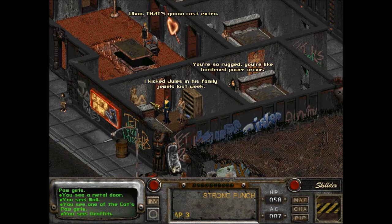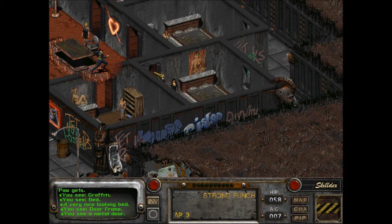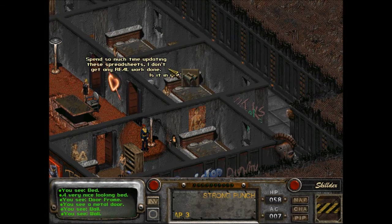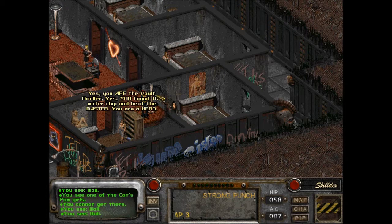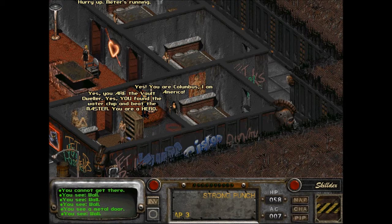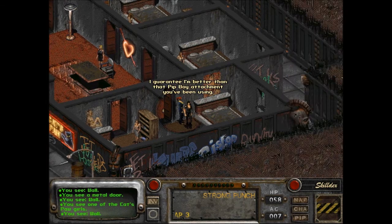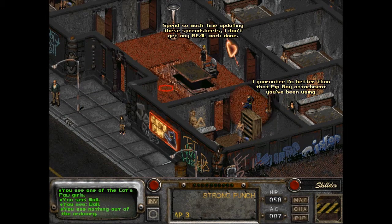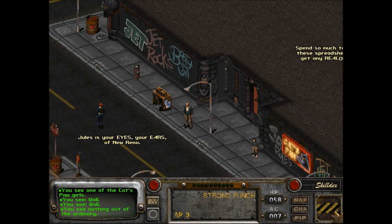'I kicked Jules and his family Jules last week.' That is funny. 'You're so rugged, you're like hardened power armor.' I can't get there. 'Yes, you are Columbus. I am America.' 'I guarantee I'm better than that Pip-Boy attachment you've been using.' That's worth it to hear - and read. Jules is your eyes, your ears of New Reno.